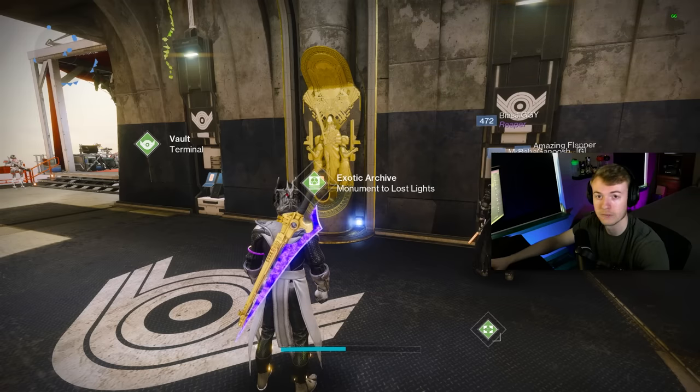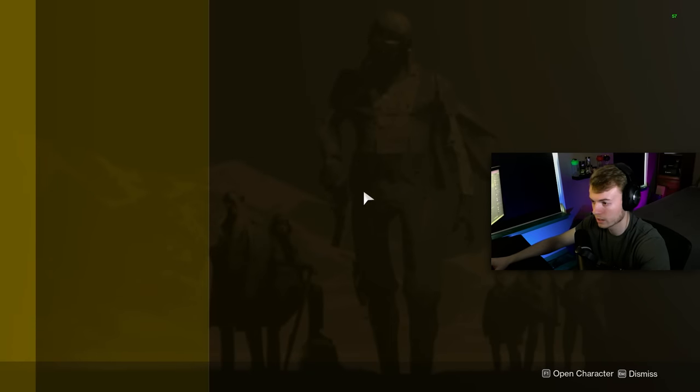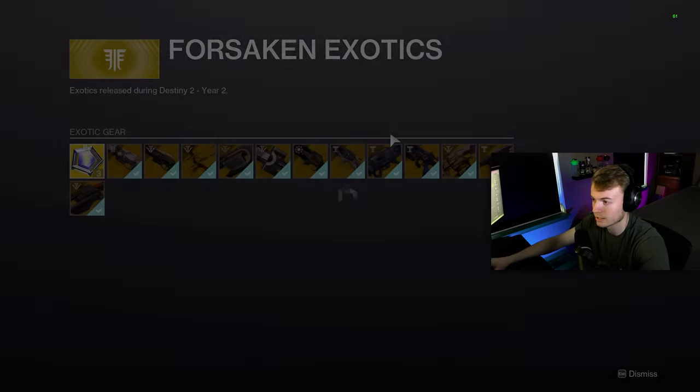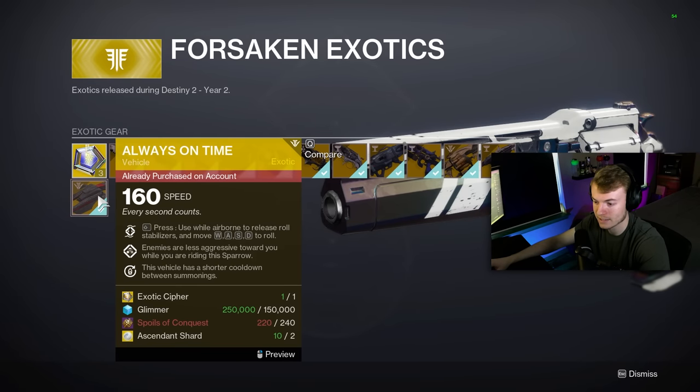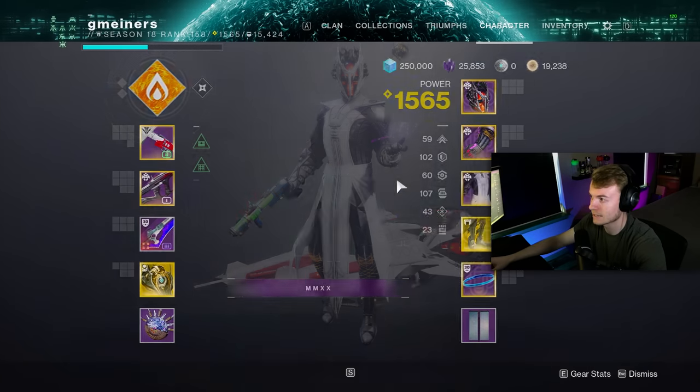If you need to pick up Always on Time, just head to the Tower at the Exotic Archive. It should be under the Forsaken exotics as the last option. It's definitely extremely expensive but also definitely worth it if you already have all the other exotics that are within the meta in the game.